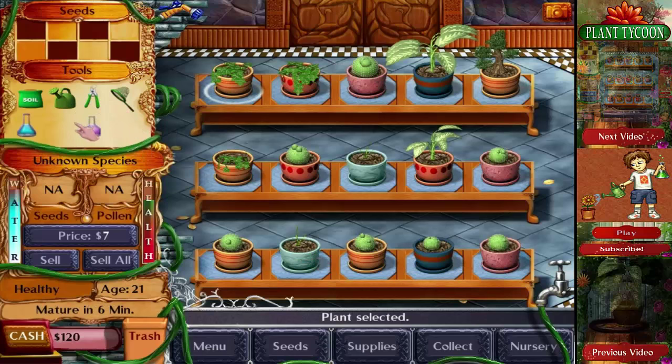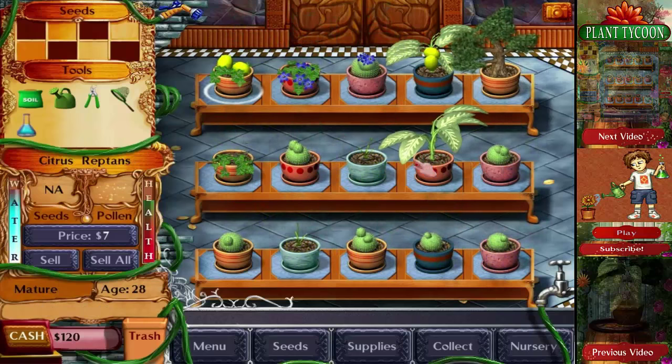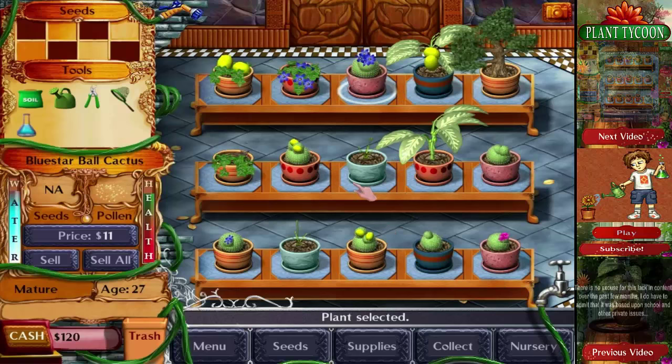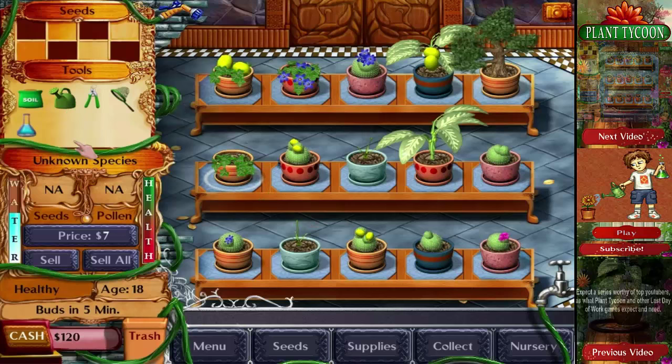Oh, this one's already starting to mature. I'll spray down here — I don't know if that does anything at all. Look at all those flowers — it's actually really beautiful. This game was made around 2007, maybe 2006 or 2008. It's just such a beautiful game — you're planting plants, making them, selling them. It's the thrill of the chase. It lives up to its expectations so well that I keep coming back to it.